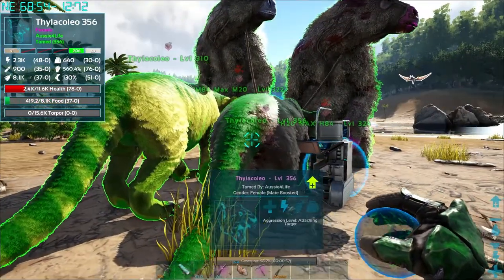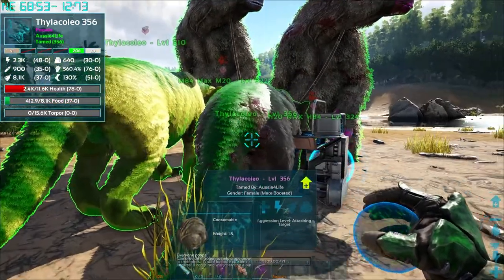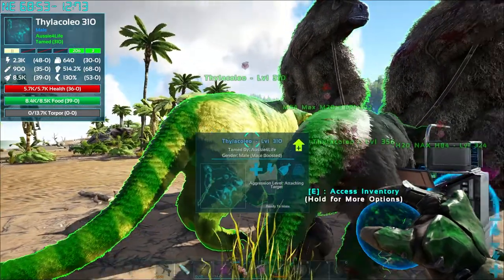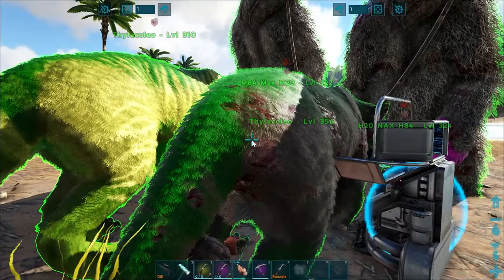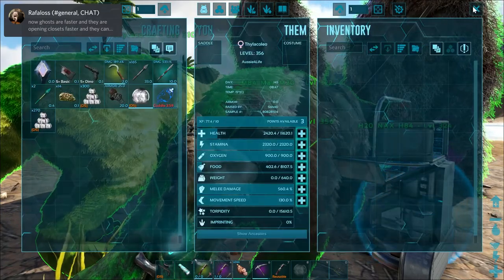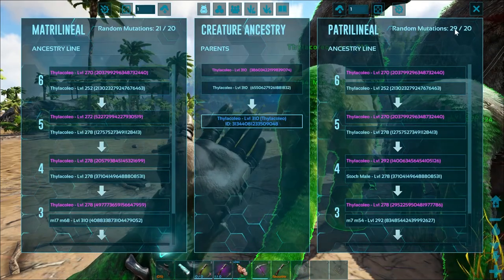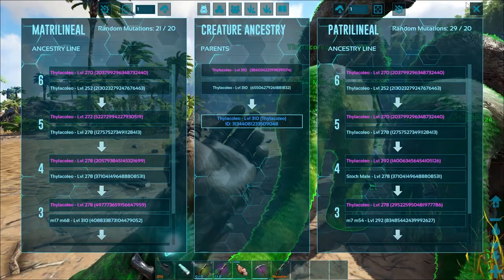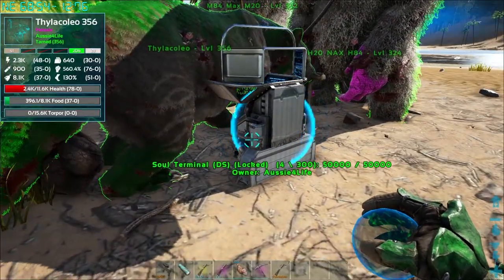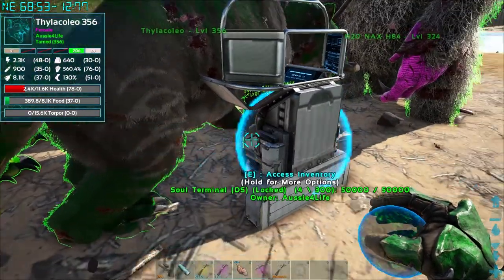This is a perfect thyla — I'm just mating it with this one to get the colors on it. So we'll have a perfect thyla with the good colors. It's going to probably throw the mutations off because this one's got 40 mutations and this one has 29, and 21 over there. But it's the last step just to get the colors — it should be fine.